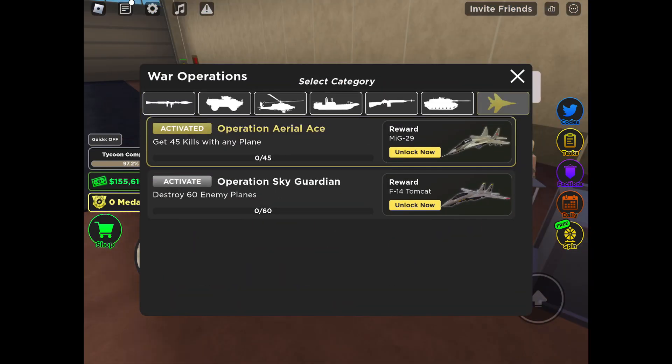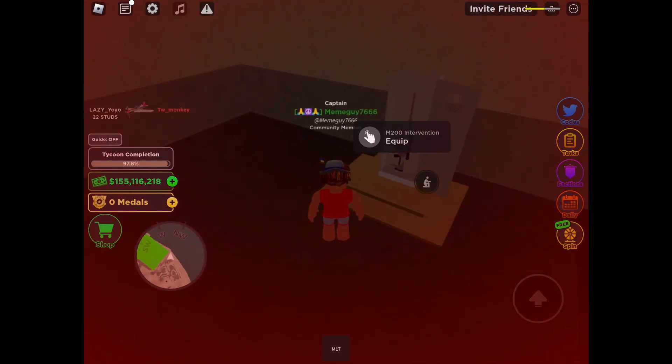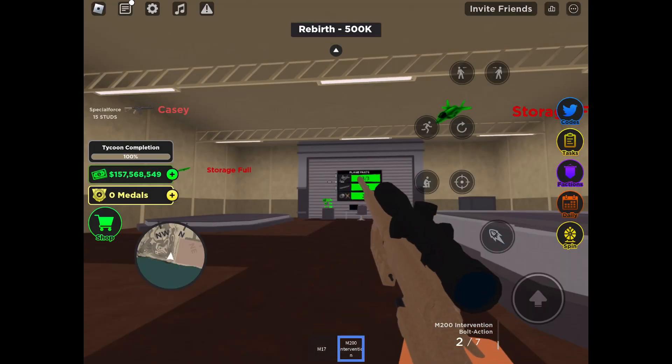The MiG-29 and the F-14 need operations to unlock. There's also a new gun — the damage is good, but the fire rate is very bad and it has a slow reload.